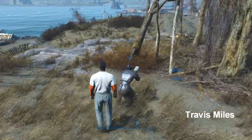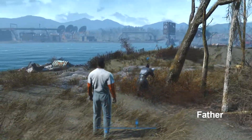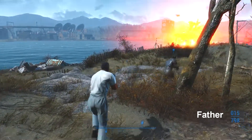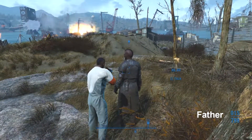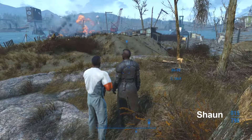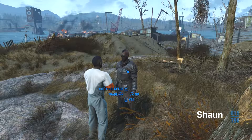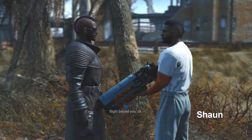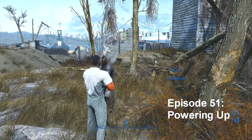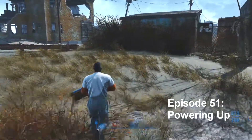I'm going to try to recruit him for the first time ever in playing Fallout. And see, again, it does not work. Wow. Do I have to take down this vertibird in order to talk to him? Finally. All right, I've now got X6-88 as a companion.